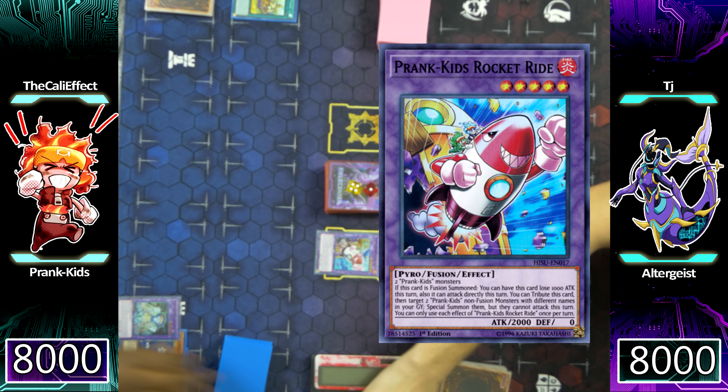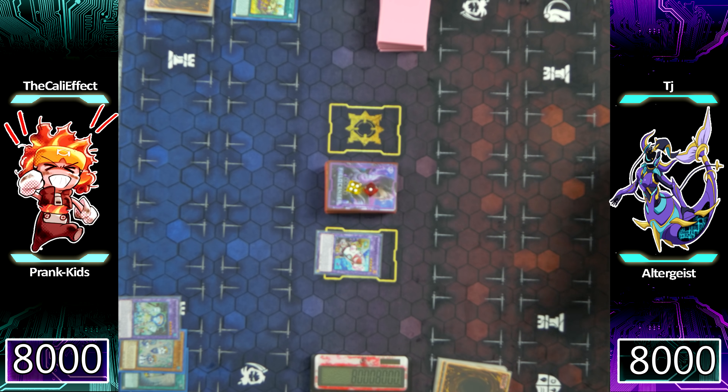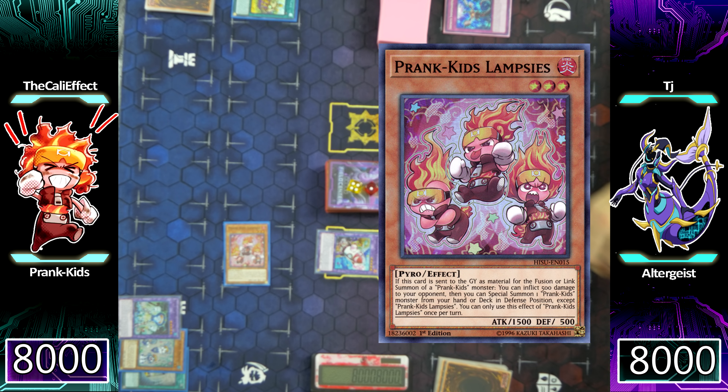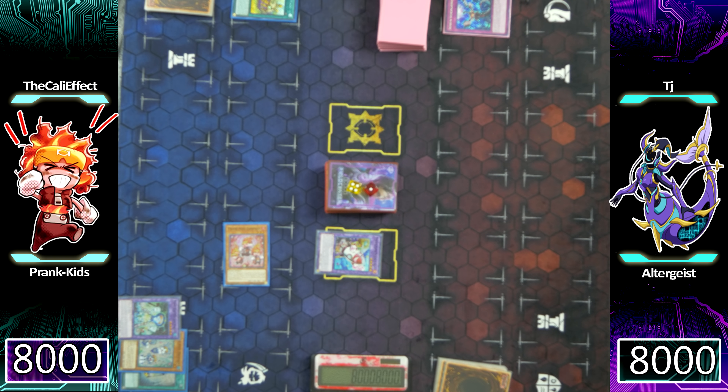It was actually supposed to be a Link Summon into Prankids Do-Doodle-Doo to add your Prankids Pandemonium, and then you activate the effects of your Pandemonium to make Rocket. But nonetheless, I might have actually even had a Pandemonium in my hand originally and just completely forgot to activate it — kind of just linked them off and didn't put the card into the graveyard.